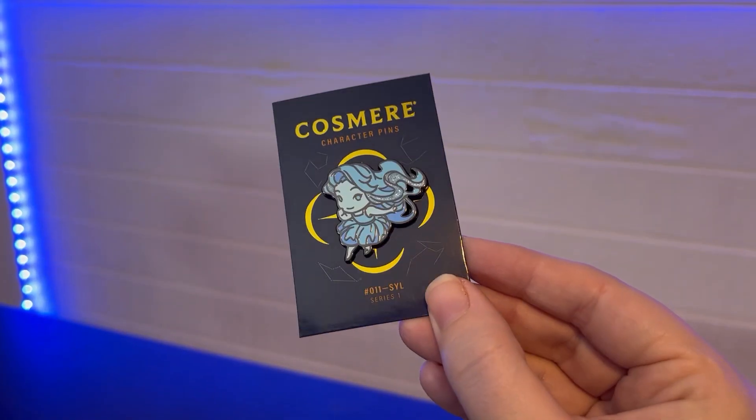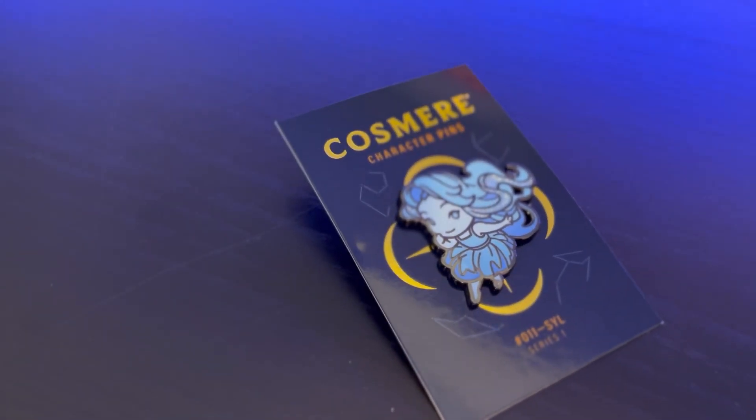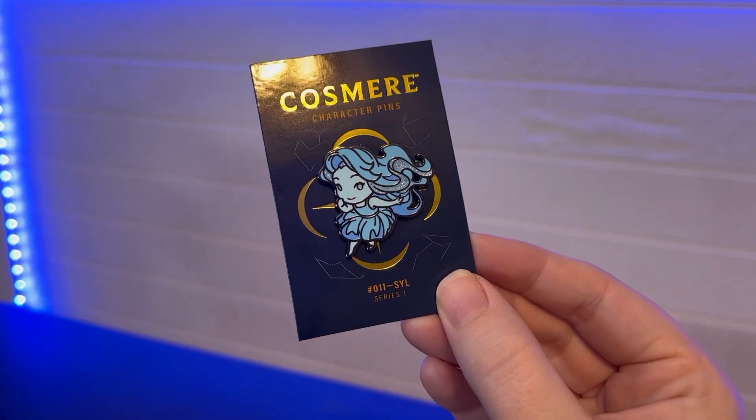I know exactly who this is — so cute! This is Syl. She's a friend from the world of Stormlight. She's so cute with her little sparkler hair and her little blue dress. She has such a fun, fairy-sprite kind of feel. She's a super fun, wonderful character, so I love that she was one of the pins. She was not someone my husband and I were guessing for the last few pins in our Year of Sanderson, so that's such a fun surprise!